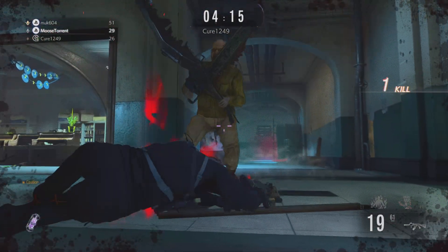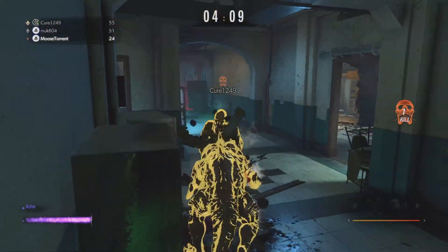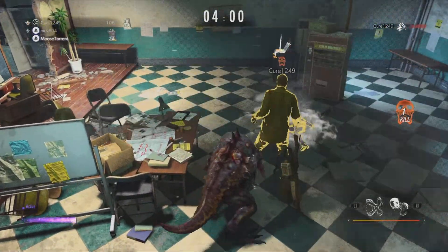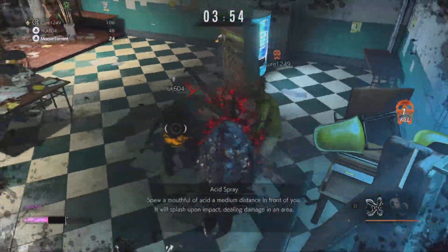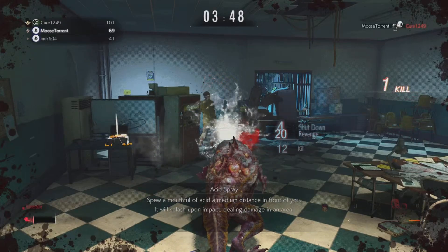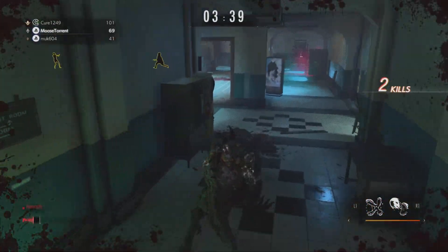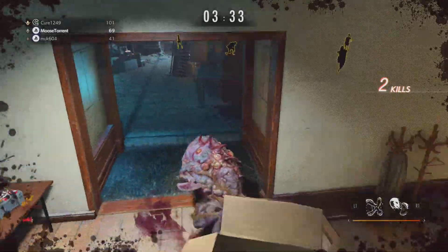Jack Baker is another character you can turn into. He has the double-bladed scissor chainsaw and gets a punch which is an insta-kill if you land it. Now I'm the Hunter Beta, which is another really good creature. The best thing about him is not the tail swipe but the acid spit — or acid spray as they call it. He's one of the few creatures that get a ranged attack. Nemesis gets the rocket, which I wish I could have used more — I only got him once and wasted it because I was so excited I just wanted to run through people.